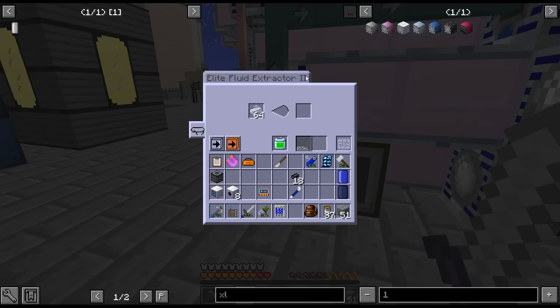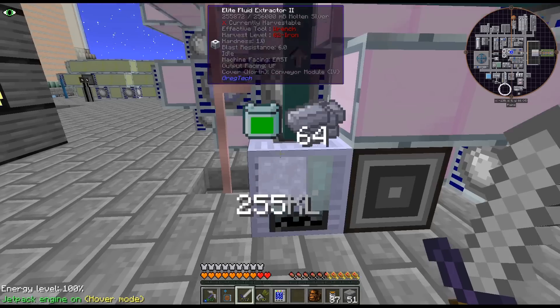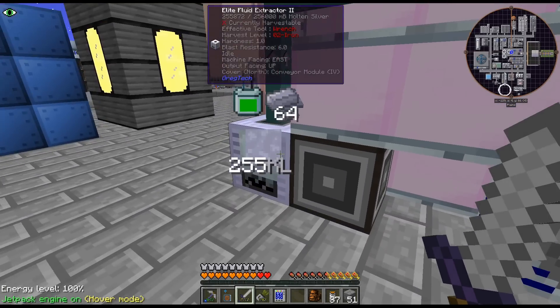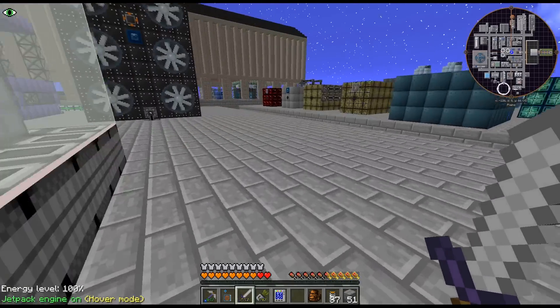Apparently fluid extractors have a bigger output buffer now. That was only 16, now it's 255. Interesting. Maybe the things depending on the size. That's going to work. Let's just continue.